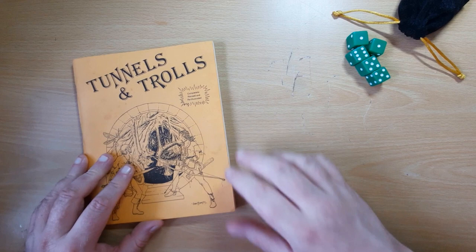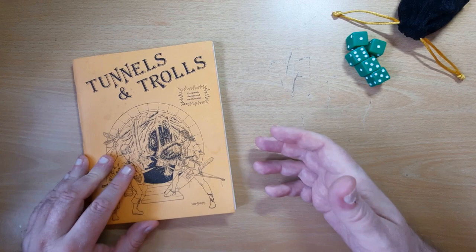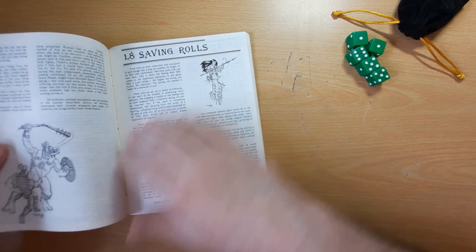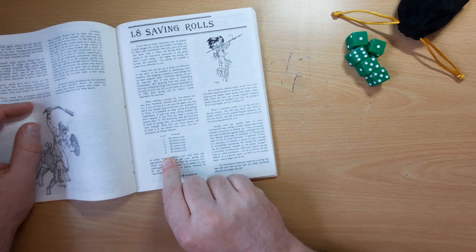So skills — well, Tunnels and Trolls has no skills. However, if you want to test whether somebody manages to lift something, whether they manage to make a leap, some acrobatic move, you're going to be rolling against their stats, and that in Tunnels and Trolls is called a saving throw. So we'll use Fang the Delectable here, and we'll turn on to section 1.8 on saving throws.